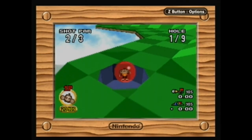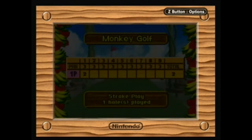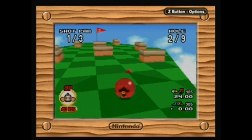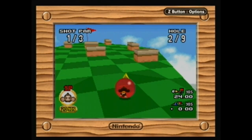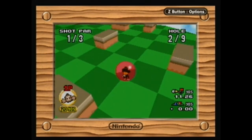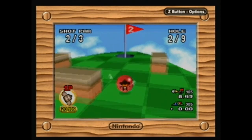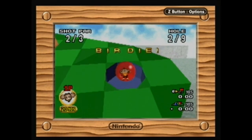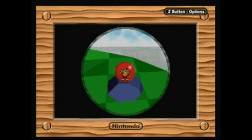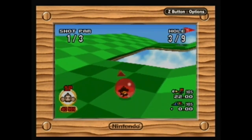That almost skipped out of the hole there — that wouldn't have been good. I haven't actually seen the arctic course, so I don't know what to expect. They score you really weirdly here; they give you points instead of letting you go above par or under par. It's really odd the way they score you. You'll get one or two points usually for each course. Since these are all par threes, the maximum number of points you can get is three if you get a hole-in-one.